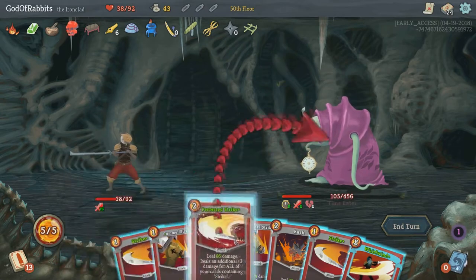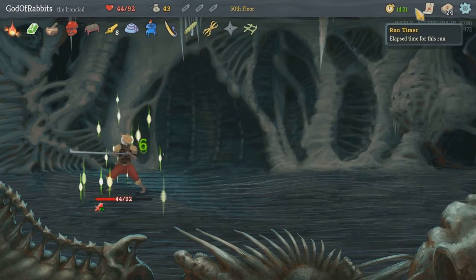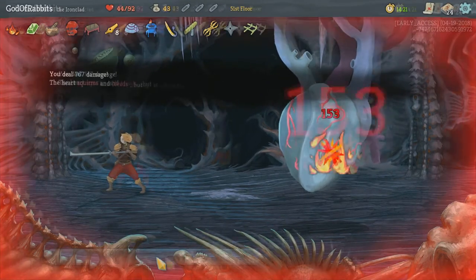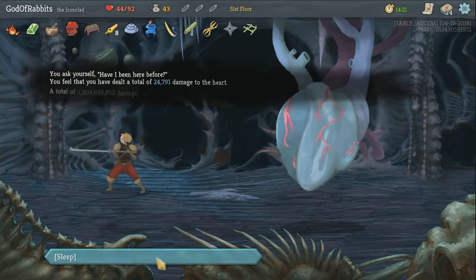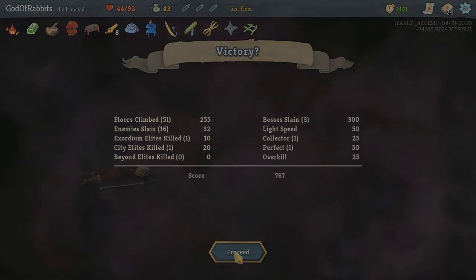Those are my tips for beating Slay the Spire fast and getting the Speed Climber achievement for yourself. If you want to go even faster, the Speedrun.com leaderboards are your next stop — you'll find guides and world record videos there. If you enjoyed this content, I encourage you to like and subscribe as we're trying to grow the channel. This is God of Rabbits, thanks for watching and have a great day!